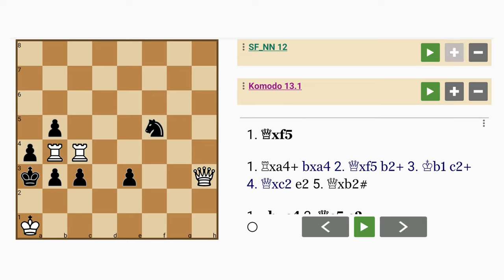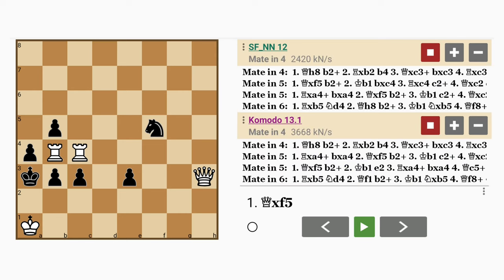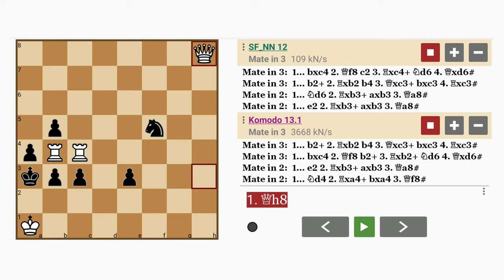Interestingly, the best way to proceed is probably not what you think, and let's see why. So there are a couple of mates in 5, a mate in 6, maybe even longer than that. But the shortest way to win — the best way — is queen to h8. So let's go right into it.